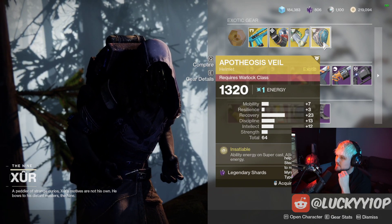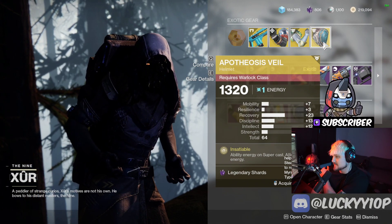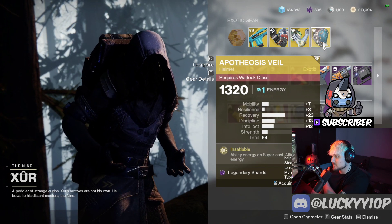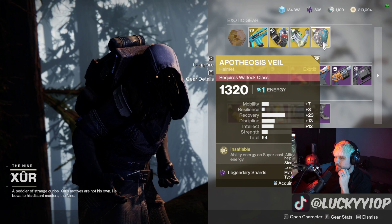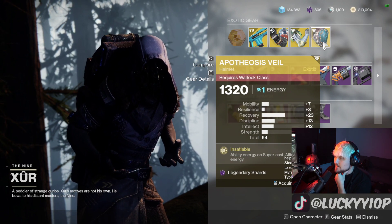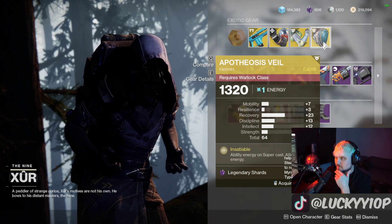This Apotheosis Veil gives you ability energy on super cast and allies get class energy. I almost never see anyone using this — it seems like a really odd perk. I think it used to just give you health regeneration when you popped your super back in the day. Either way, this is a good stat roll so I would definitely grab it and hang on to it if they ever buff or change it. 23 recovery is solid — I'll even grab that myself.